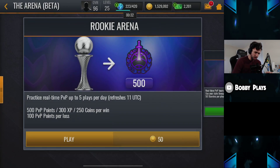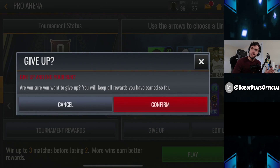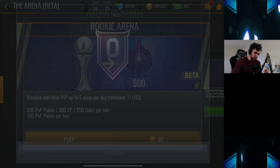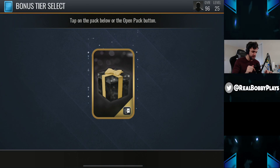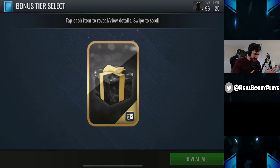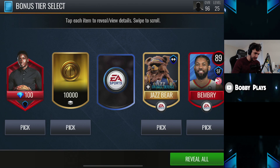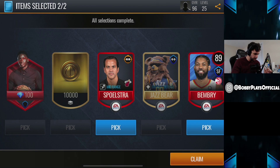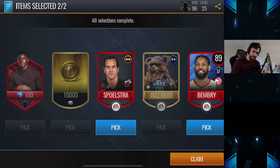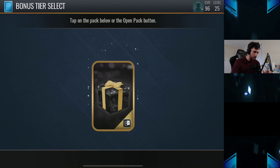We do have a couple other packs to open up as well because there's actually a way to get the signature boom or bust out of the store. We want to get another one of those bonus tier select packs — hopefully we can get something above a 92. We get a DeAndre Bembry and a Spolstra, so we'll probably take both of those. We don't want the Oladipo shards — I'd rather have the 10,000 coins because 89s don't sell for much right now.